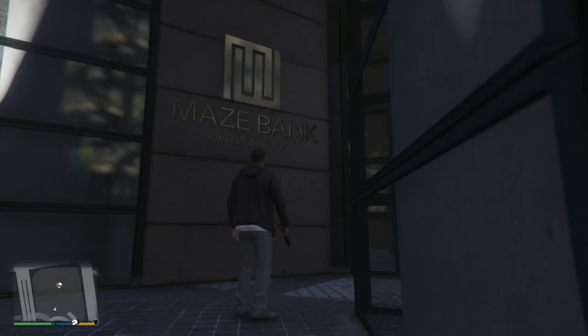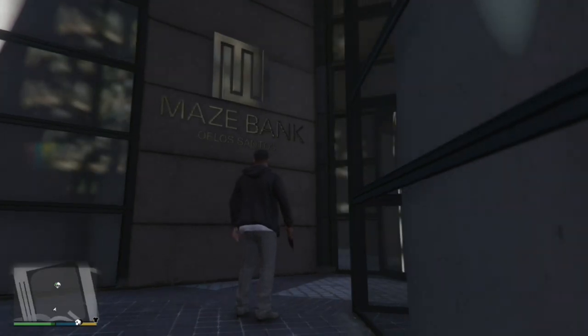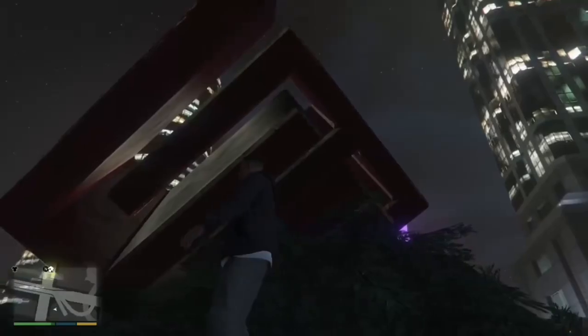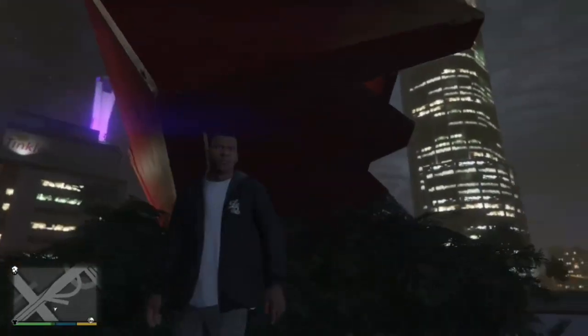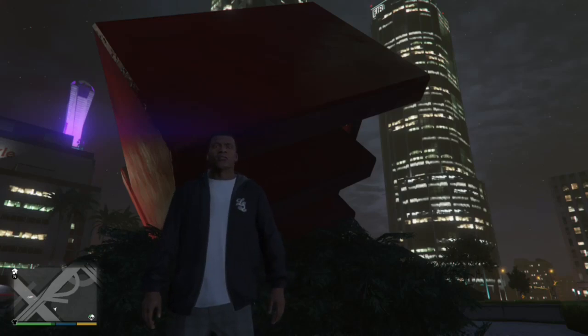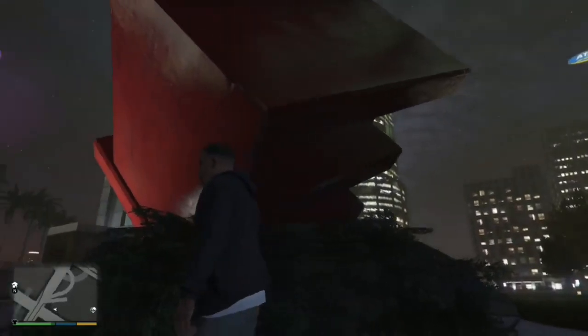Hey everybody, how you doing today? Shadow Man here. Today I got a brand new GTA 5 video for you. We're here at the Maze Bank Tower and I'm studying the symbol — there are a few things about it that intrigue me. The Maze Bank logo has this shade of red, which is actually the same shade you can find on the painting in Franklin's home, which has an X on it and looks like silhouettes of buildings in downtown Los Santos.